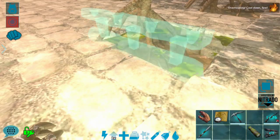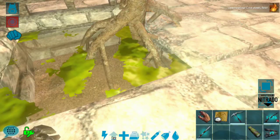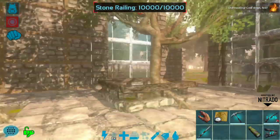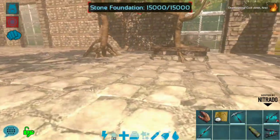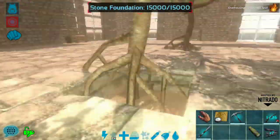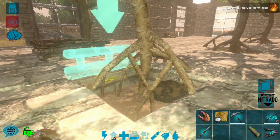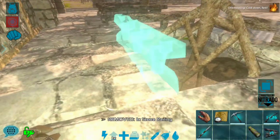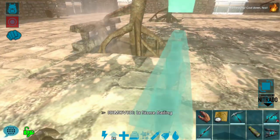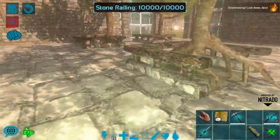I can't place them on the tree itself, but there we go — I do like that. That'll keep me from falling in because it's useful to get water but also extremely frustrating to constantly be falling into the pit these trees create. I'll go ahead and frame them all off with stone railings. I might change them to metal railings at some point because I like the way metal railings look much better overall.